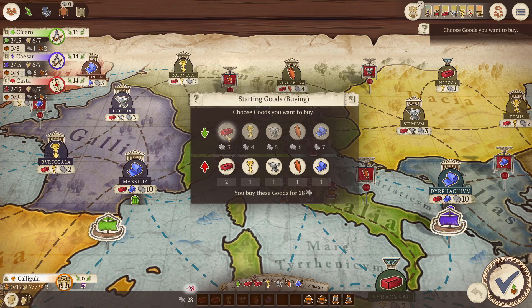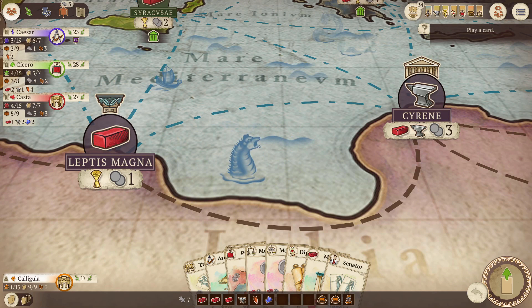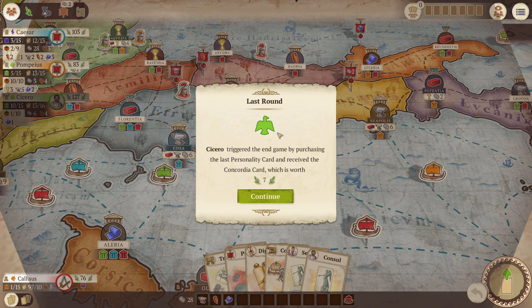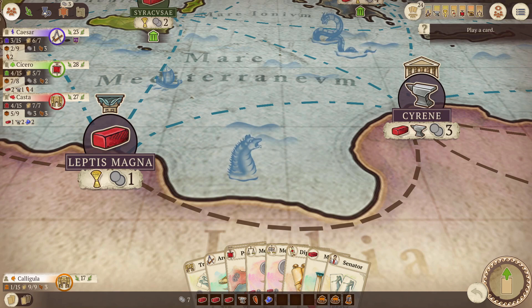Now that we are approaching the end of this tutorial, you know how to play the game, play your cards, score points, and craft your strategy. The game ends when one player has constructed their 15th house, or there are no more cards in the card display available for purchase. The player who triggers the end game receives a special Concordia card worth an additional seven points. Once triggered, all remaining players play their last turn and the game ends.